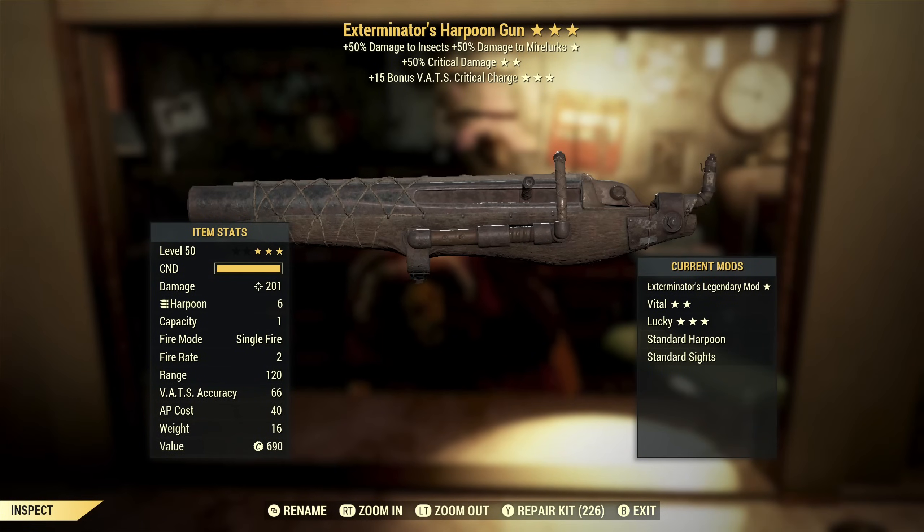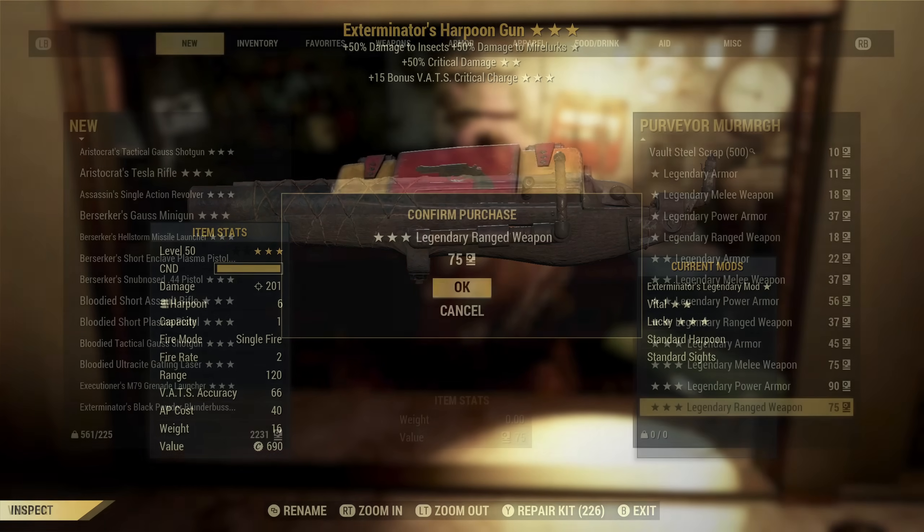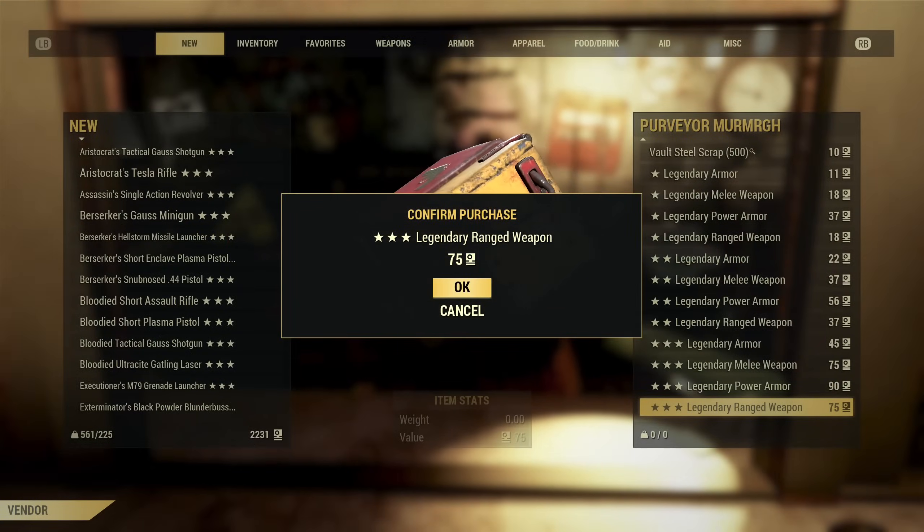Next on the list we've got an Exterminator's Harpoon Gun with extra critical damage and VATS critical charge. Second and third stars are good. Exterminators — I mean, it actually fits with the weapon; if you're going to hunt sea creatures like Mirelurks, this is the weapon you'd bring. But overall this isn't something I want. Just hunting for one thing — one Handmade or Fixer.